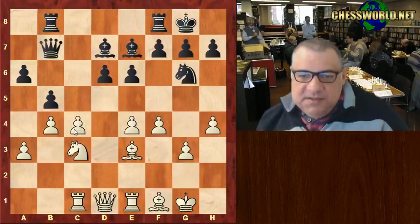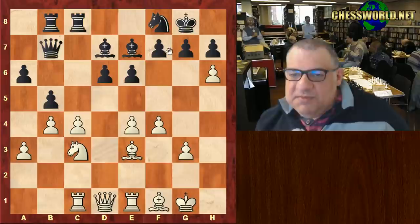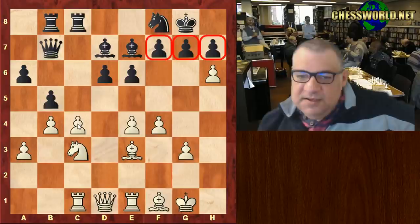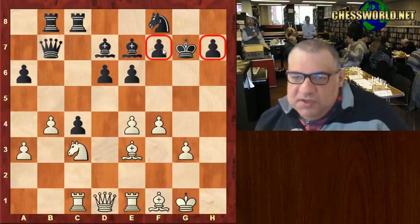Black doesn't take on c4 but puts more pressure there to try and win that pawn. White just continues with h5 and then h6, trying to damage the pawns around the king, not minding about losing a pawn — this is a gambit. After hxg, king takes, the pawns are now more fragmented.